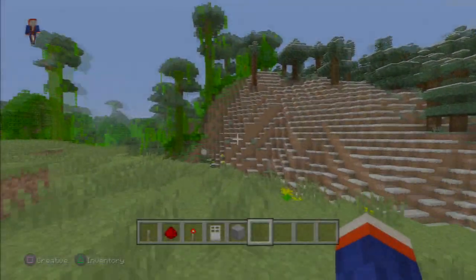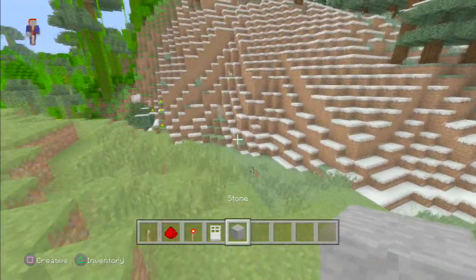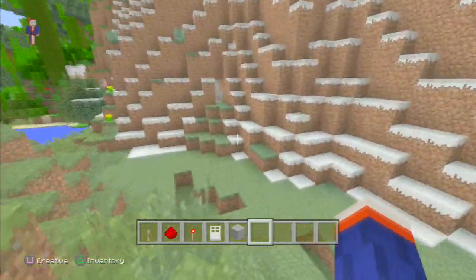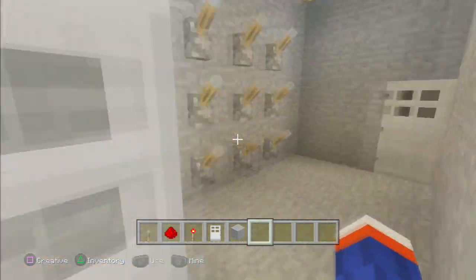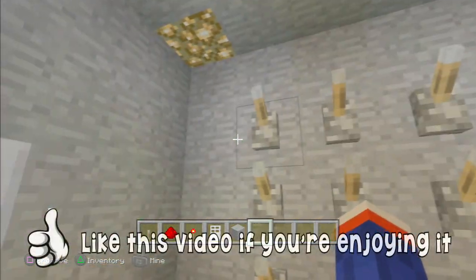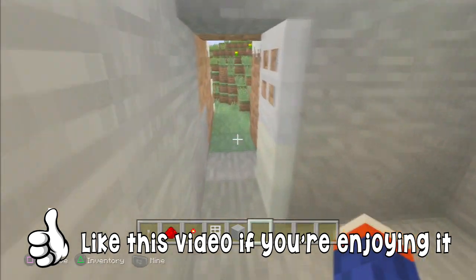Hello guys, my name is Jack and this is a tutorial for a combination lock in Minecraft. I've got an example over here which is pretty amazing — well, not pretty amazing, but you know. So, you come in here and this is more of a tutorial for a secret base.